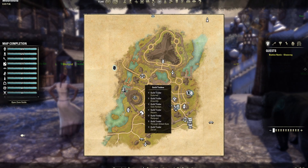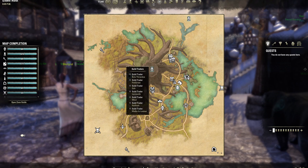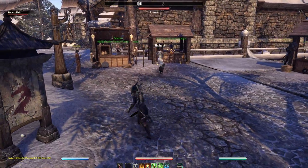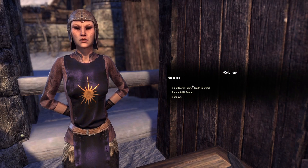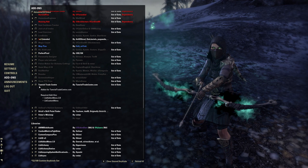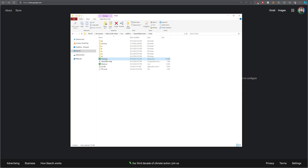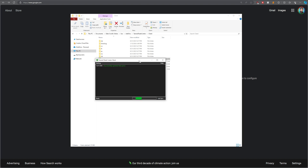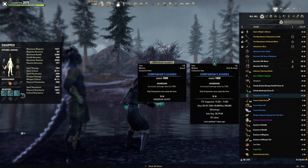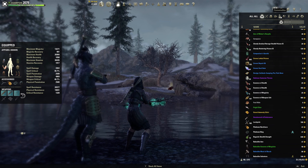Tamriel Trade Center by CYX UI. Probably one of the most important add-ons in ESO — I really don't know how console players live without it. For anyone unfamiliar, there is no central auction house in The Elder Scrolls Online. Players list items for sale via guild traders spread across the entire world of Tamriel, and there was no way to see what's for sale outside of visiting each trader one at a time. TTC is an add-on that scrapes guild trader listings and posts them to tamrieltradecenter.com. When you download this add-on, it will add a client.exe file to its folder. You will need to launch this executable before you launch ESO to sync listings, though there is now a web client option too. You'll also be able to price check items in-game with this installed.